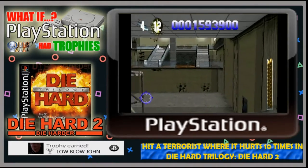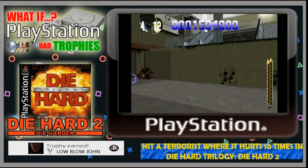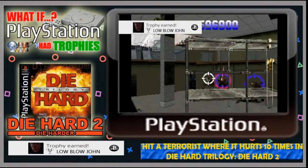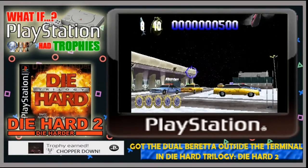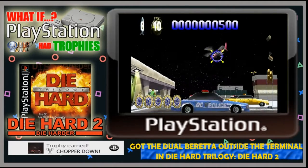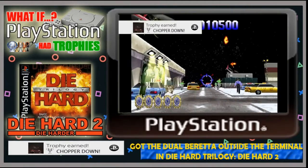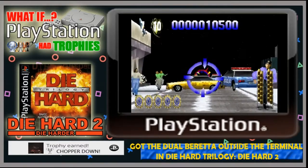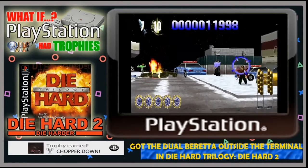Next up is Low Blow Gun, which requires you to hit a terrorist where it hurts 10 times — basically performing the groin shot. When you see the 'that's going to hurt' message you'll notice you're shooting them in the balls and they do a little animation, so there's a trophy for that. There's also a hidden trophy called Chopper Down: at the start of the very first level, if you shoot down the helicopter flying overhead outside the terminal, it gives you a second beretta so you can dual wield and cause a lot of damage with the two pistols.